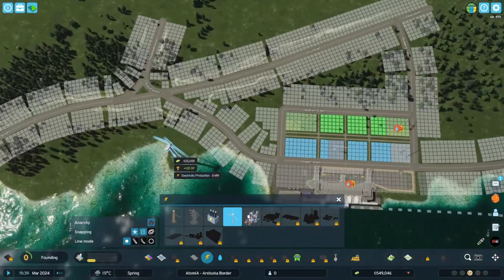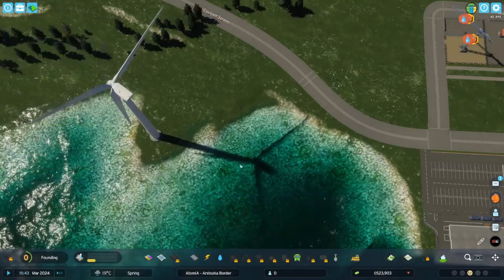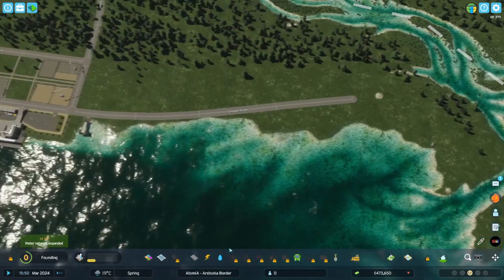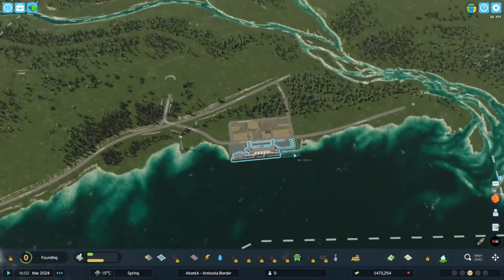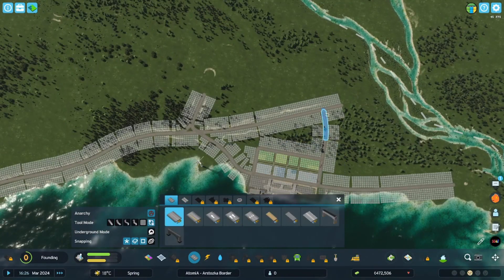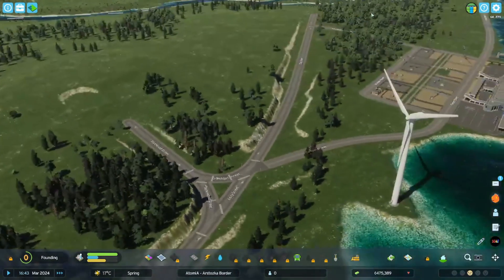We're going to need some power — we don't have a connection to the power grid yet, so we need our own. Let's place one over here. We also need water — place that one over there — and sewage can go all the way over there. That should get everything sorted, and hopefully once everything is built we can get the first people in by ship. There could be more houses over here and a taller bridge over there — we'll change things up later.